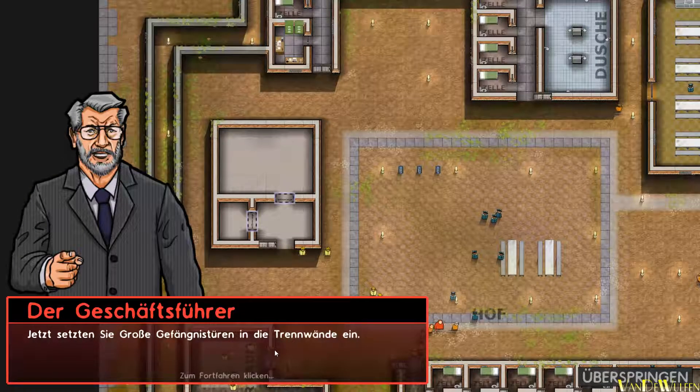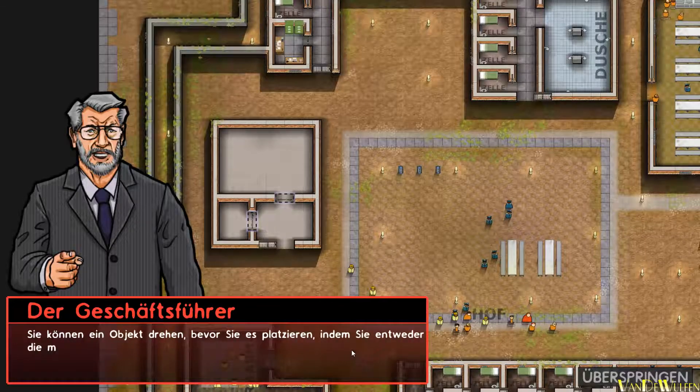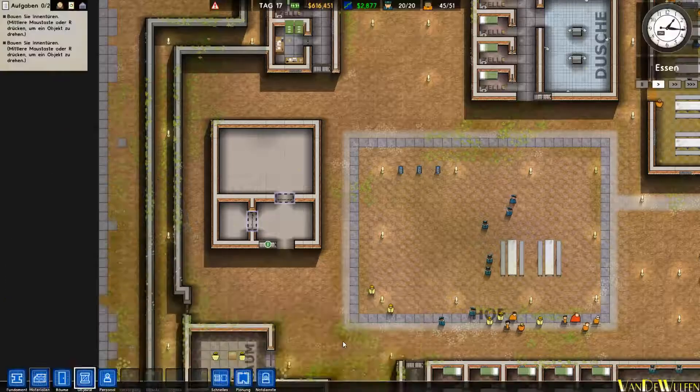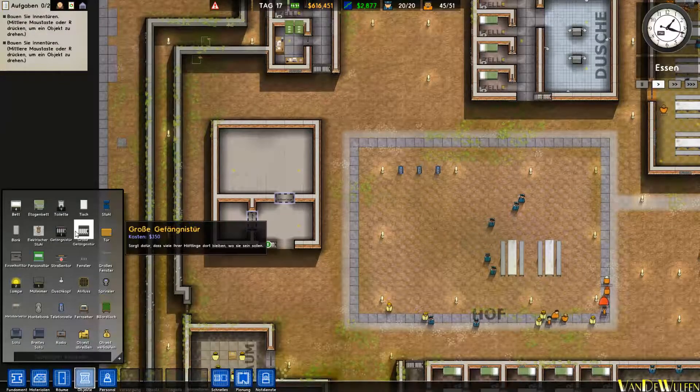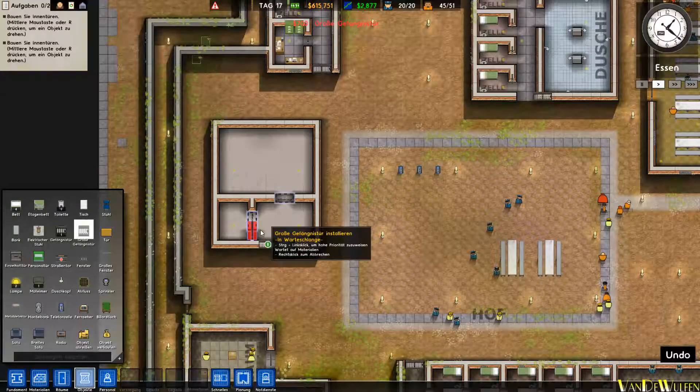Jetzt setzen Sie große Gefängnistüren in die Trennwände ein. Sie können ein Objekt drehen, bevor Sie es platzieren, indem Sie entweder die mittlere Maustaste oder R drücken. Eine große Gefängnistür eine hier hin, die andere hier hin.